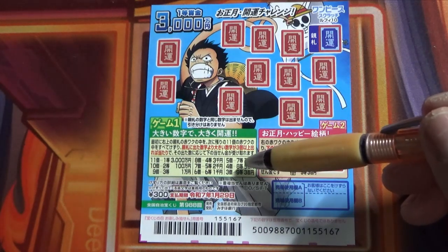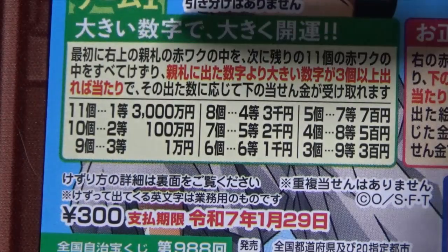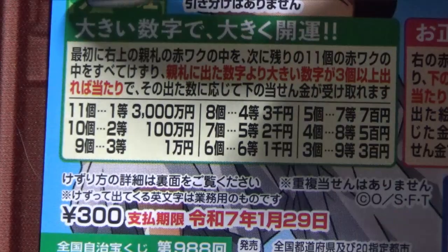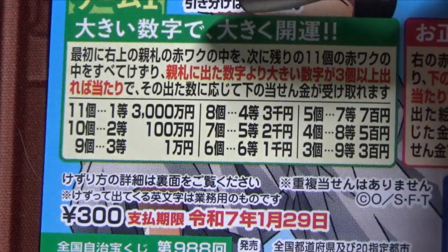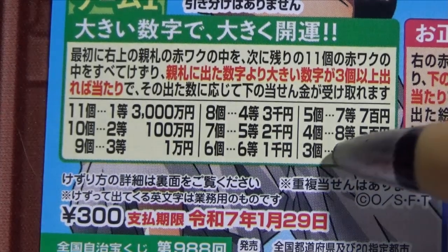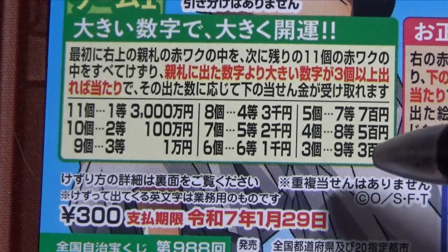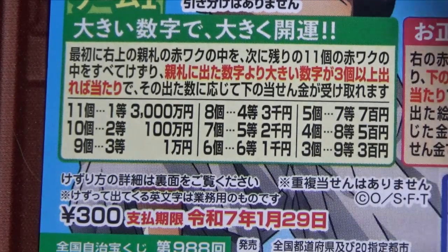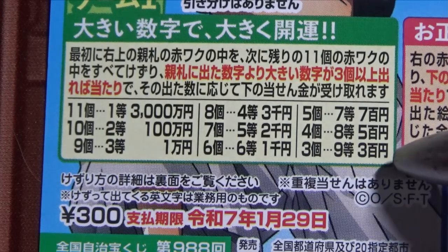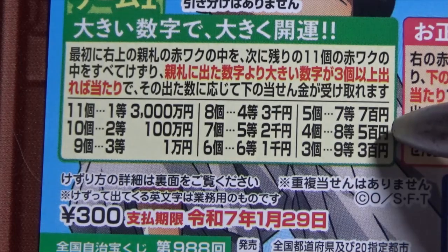Let's look at the prizes. It says Oki Suji Dei Okiku Kaiun — the bigger the number, the bigger the fortune. The last prize: if you find three Kaiuns with bigger numbers than the blue Kaiun, you win the ninth prize — 300 yen. If you find four, you win the eighth prize — 500 yen. If you find five, you win the seventh prize — 700 yen.